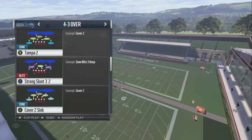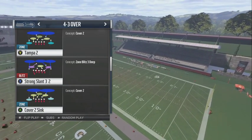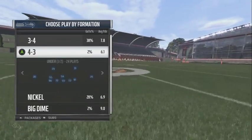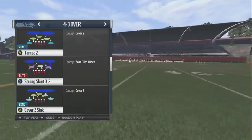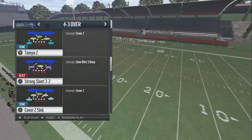What's good, my fellow Patrons - bringing y'all another unblockable blitz out the 4-3. I am working with the New England Patriots playbook - they got 4-3 and 3-4, so that's why I'm working with this playbook a little bit. It's called the Strong Slant 3-2.